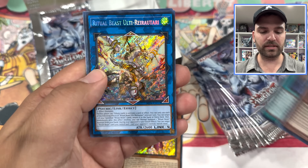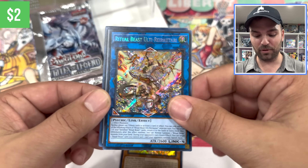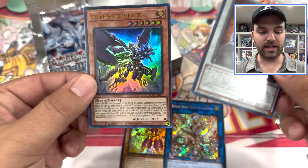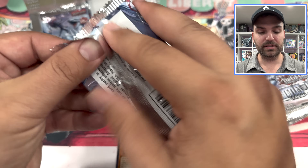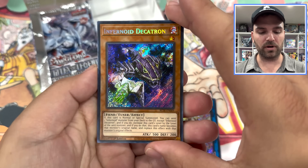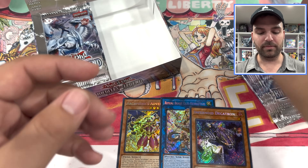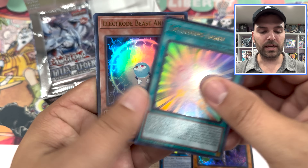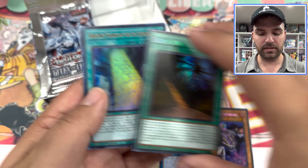We got the R Gen X cards, the Voids. We got Ritual Beast making a comeback in here, and actually it's pretty strong — people are pretty excited for it. Getting access to a whole line of Infernoids just seems crazy; I hated playing against that deck. One of the most valuable cards in the set is actually the new Ritual Beast Tamer, Girl Gathering Lights. We got Electrodes in here, the Ebon Sun — another secret.